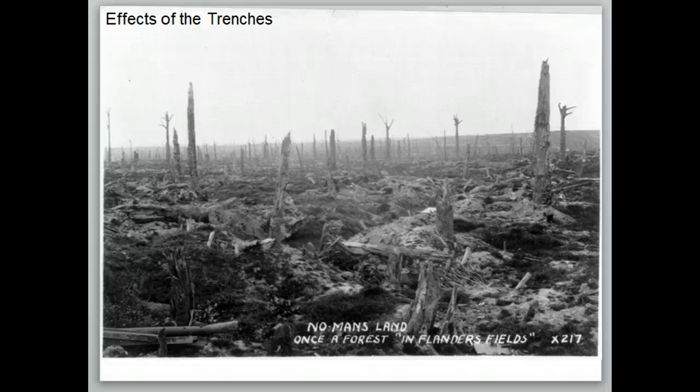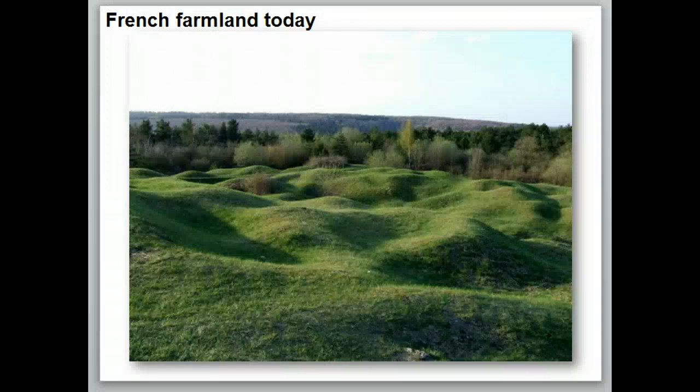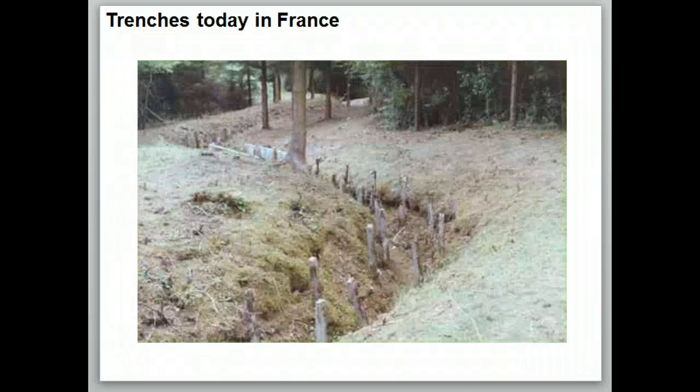Lastly, look at the effect of the trenches on areas. This used to be a forest, and then it became No Man's Land between two trenches — you can see what happened to the forest from all of the bombs. Think about pretty farmland where it's all flat and you can plow it easily — this is what farmland looks like after it had been No Man's Land or after it had been bombed. This is in France today. The trenches are still there in France, a lot of them, so you can go walk through them and see what the dugouts look like.